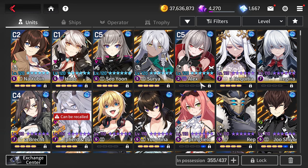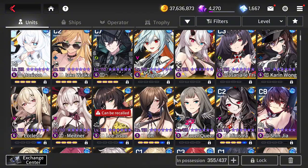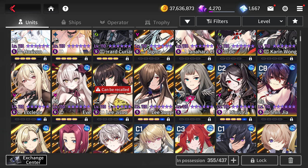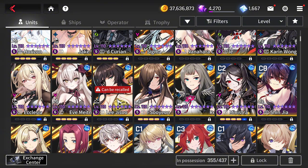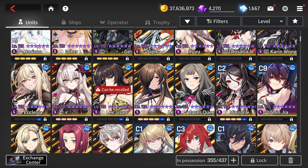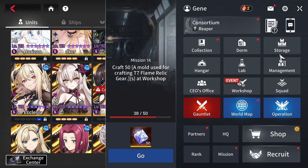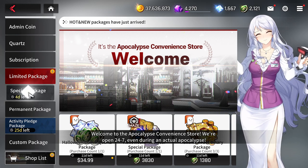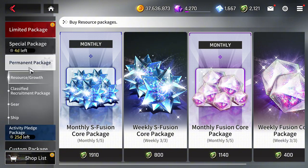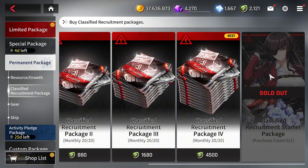If you don't have any extra copies of an awakened unit under the recall feature, say you have one copy of Liji Su — whether you got lucky rolling or got it through the anniversary ticket — there is another copy of Liji Su in the shop. Go into the shop section, then into permanent packages, then the classified recruitment package.